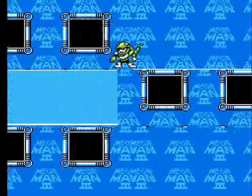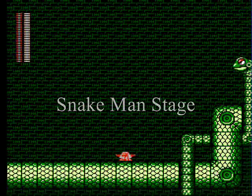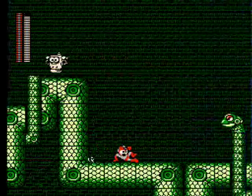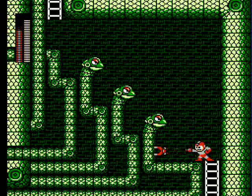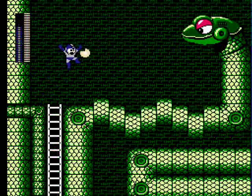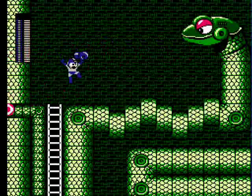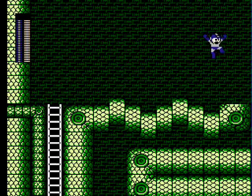Next up is Snakeman's level, which is definitely one of the coolest looking levels in all of the Mega Man games. You run into a series of snake heads that spit plasma balls at you — the magnet missile fries these down quick. The larger snakes fire three projectiles at you and have a shaky slithering platform by their body. Stay back and away from the slithering and fire two hard knuckles into it.